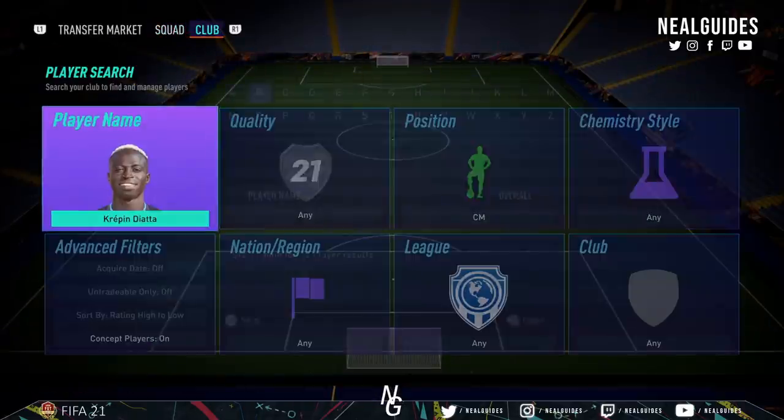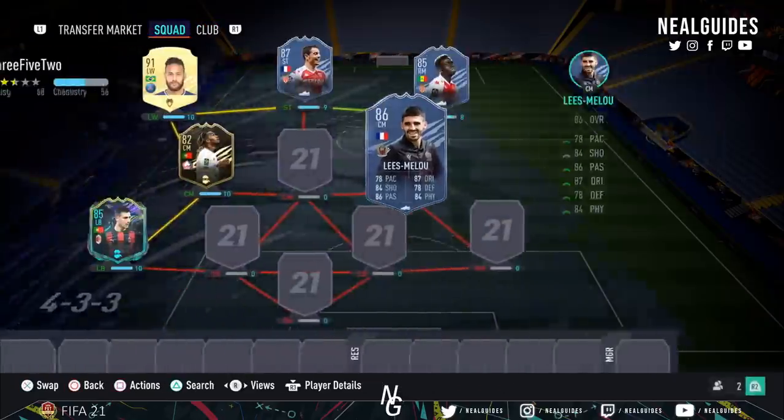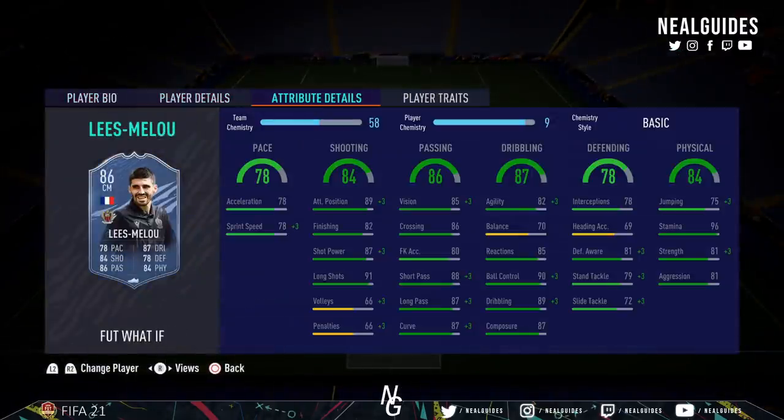For the second midfielder, alongside Renato Sanchez, we've gone with Lise Malou. I was a bit skeptical with him — he doesn't have the best balance at 70, but he is 4-star, 4-star, 6-foot-1, high/high work rates, just like Renato Sanchez. So you've got two perfect dynamic duo centre mids. The benefit of Lise Malou is that you stick a shadow on him and he's got top tier stamina, strength and aggression, stand tackling, defensive awareness, decent dribbling, very good passing, and good shooting. Put a shadow on him to get the pace up and the defensive stats up, and you've got a very good box-to-box midfielder in the defensive role.